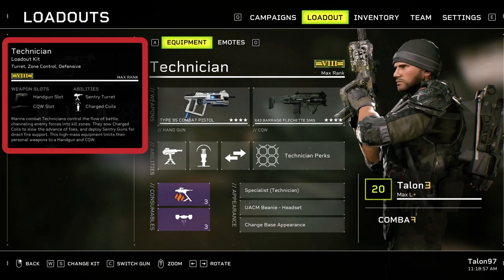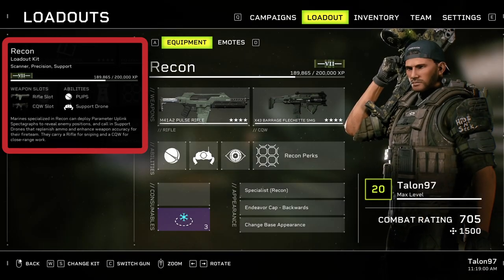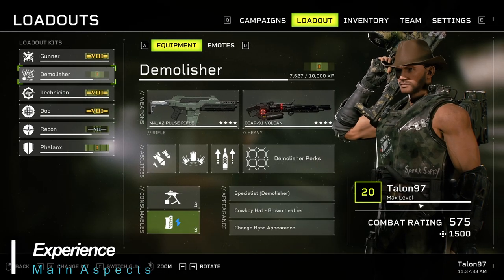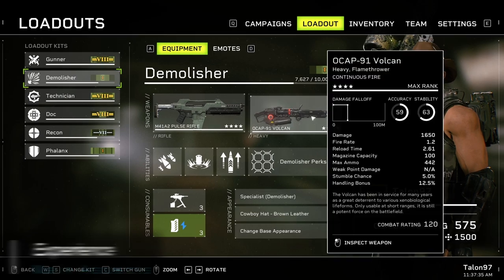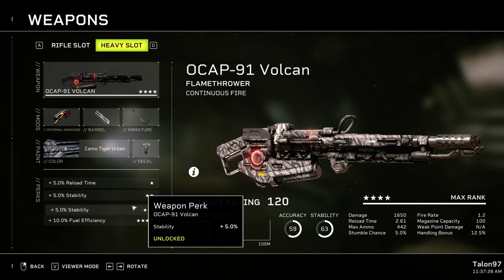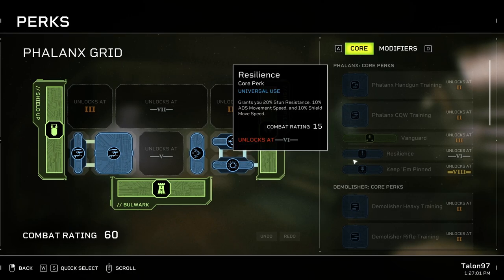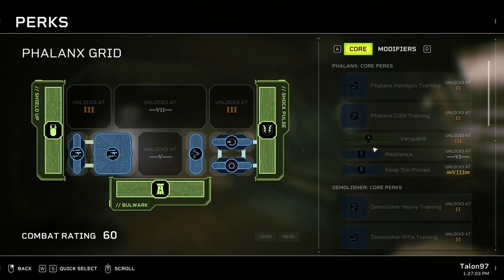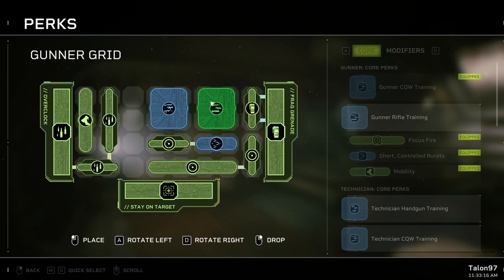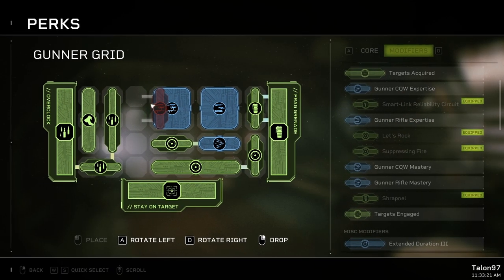There are four character classes initially available, with Recon unlocking upon completing the campaign. The first free season pass expansion adds a sixth class. Each class has its own unique active and passive abilities as well as weapon specialties. With every completed mission your character will gain experience points and eventually level up. Additionally, each character class will independently gain experience unlocking perks, which is a fun and unique way of upgrading and adapting your character's attributes and abilities to your style of play. Some perks can even be shared with other character classes.